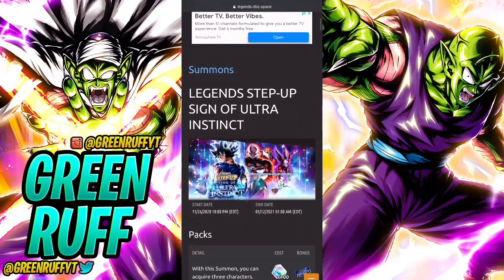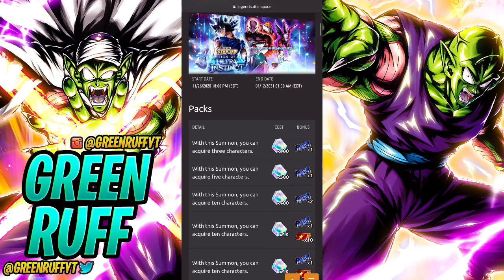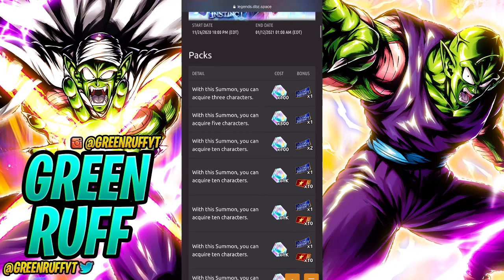Let's go to the old version of step-up banners - the Ultra Instinct banner - and see why those were way better than what we have now. So you start off with 100 and 300 CC for the first steps, which is one time only, then it goes back to step 3 which starts at 700 CC. 700 for 10 units - it's not as good as 500, but still really good value. 700 CC for 10 characters is really valuable.